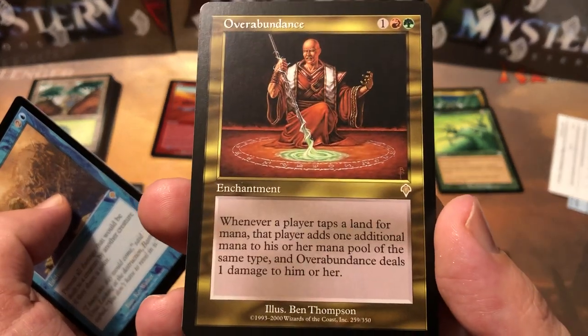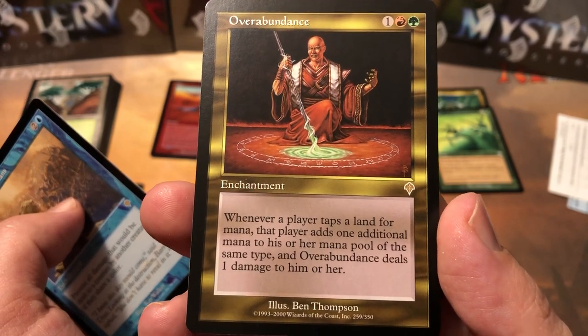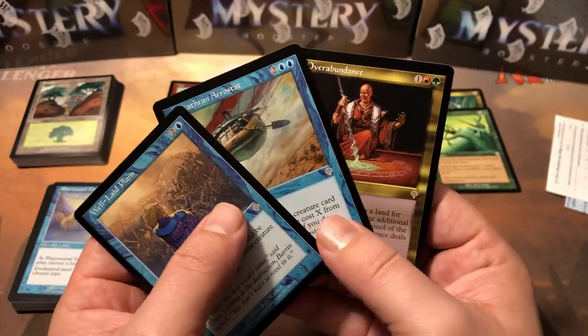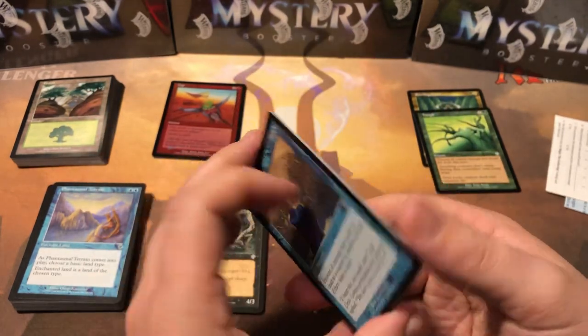Overabundance is our last rare — whenever a player taps a land for mana, that player adds one additional mana of the same type to their mana pool, and Overabundance deals one damage to them. So you're paying for your greed there. I don't think any of those rares are on the price list, but it's kind of cool to go through these older sets and see some of the stuff that was in there.